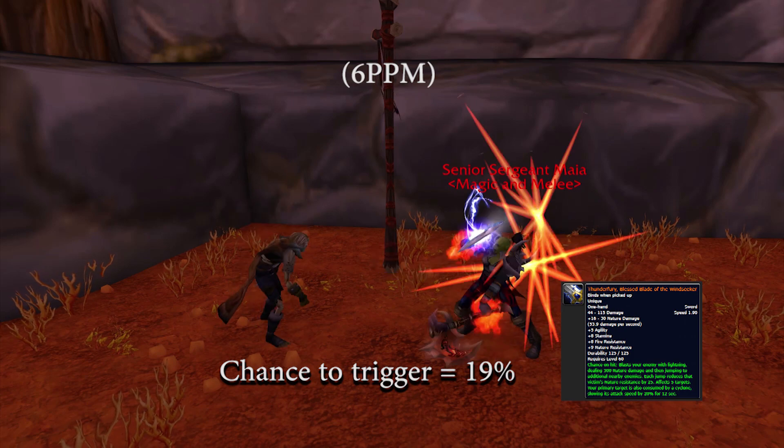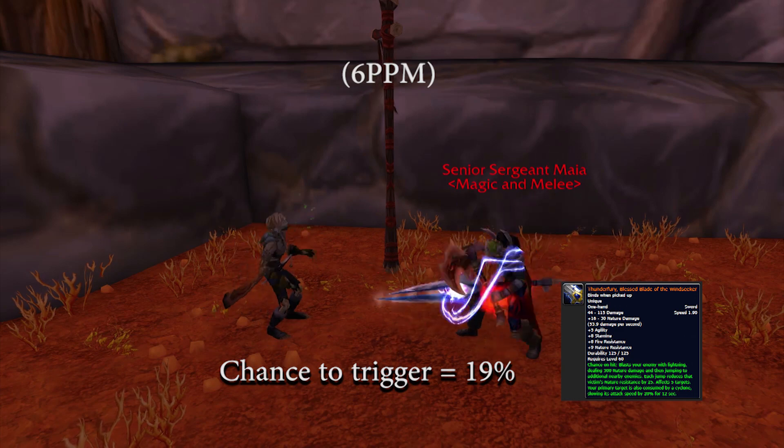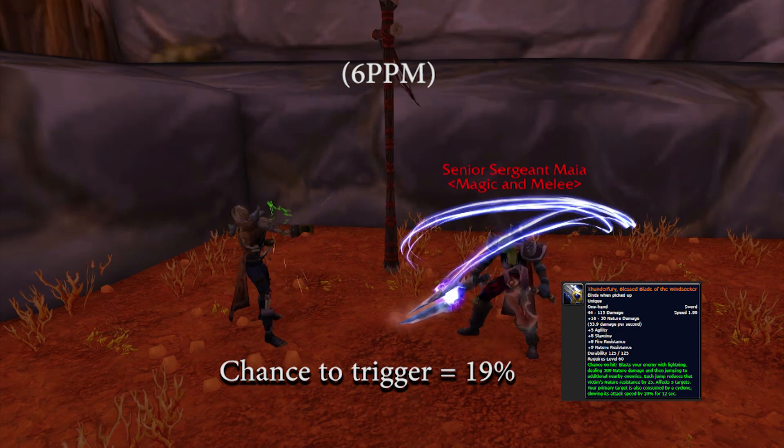The lightning blasts generate an extra 235 threat in addition to regular damage-based threat. Assuming a 19% chance on hit from the testing,